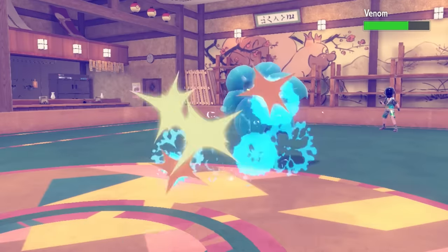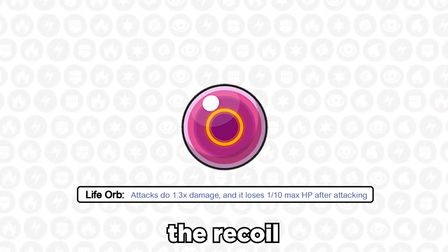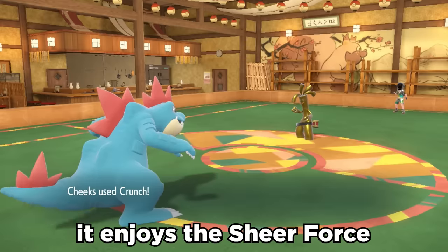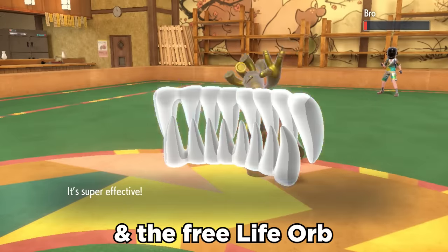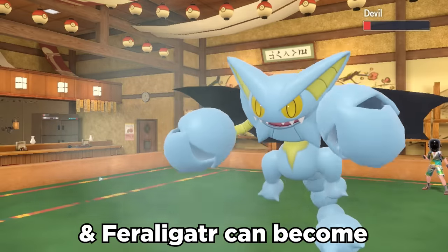For example, Liquidation gets an insane damage boost but can no longer drop the target's defense. This also negates the recoil it would take from the Life Orb held item, which itself boosts damage by 30%. Feraligatr enjoys the Sheer Force boost and the free Life Orb recoil nullification with coverage moves like Crunch and Ice Punch, making it a massive threat.